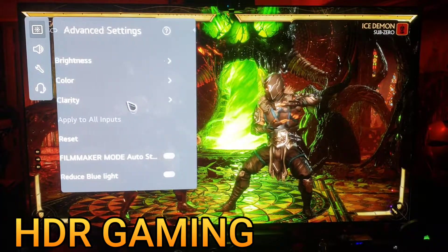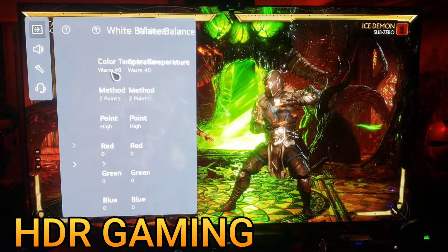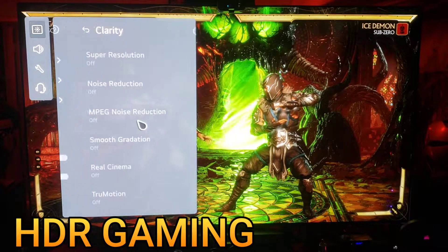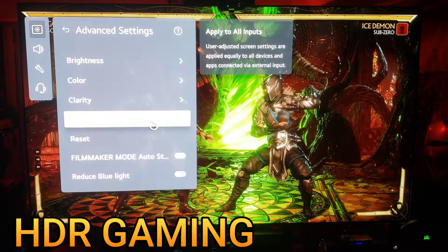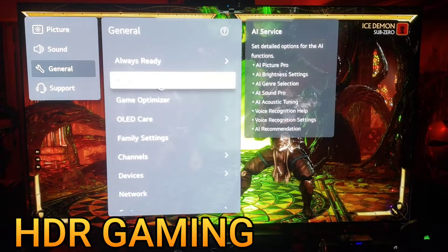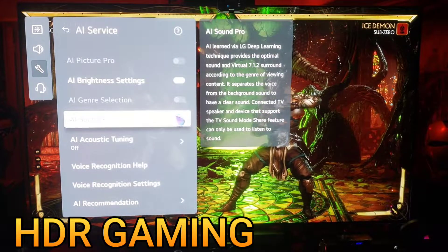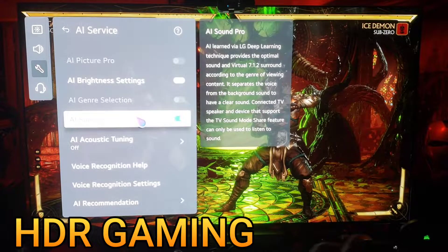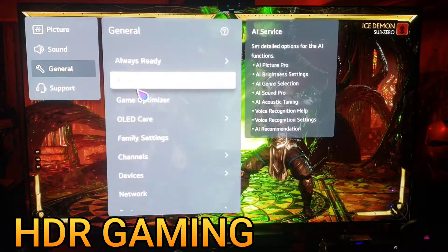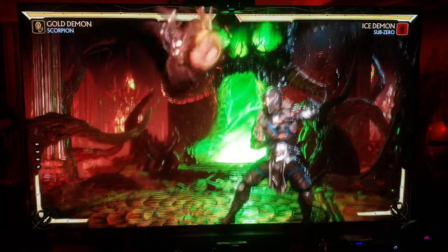Color is going to be at warm 40 — same as before. Clarity: sharpness at 10, everything else off. Make sure if you can apply to all inputs those are checked off. Then go back to AI service — the only thing that should be checked is the sound setting. Using TV speakers, you turn it on and all of a sudden you get some life to your game sound, so definitely keep that on.